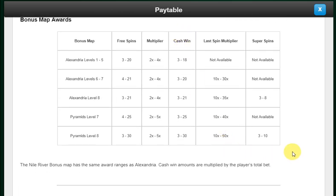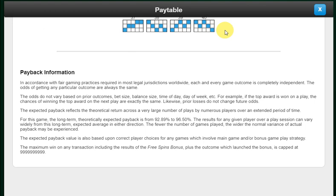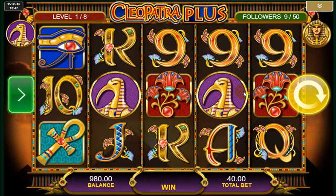The bonus map tells you what each level does. If you get to the end level, all options are open to you: three to thirty spins with a two to five times multiplier, a cash award of three to thirty times stake, or a last spin multiplier of 10x to 50x. With idols, you can place more than one on one location — so with six idols all placed on a 50x position, you could get a 300x multiplier on your last spin as it adds them together. The RTP is 92.89% to 96.50%.